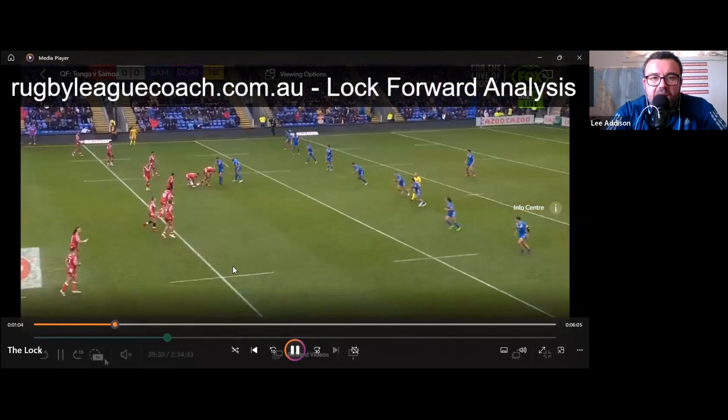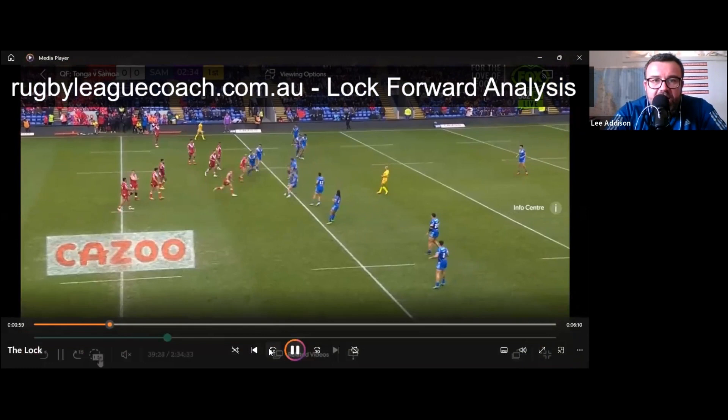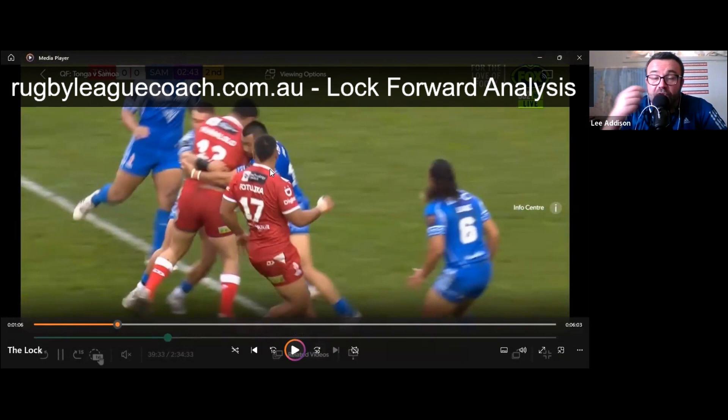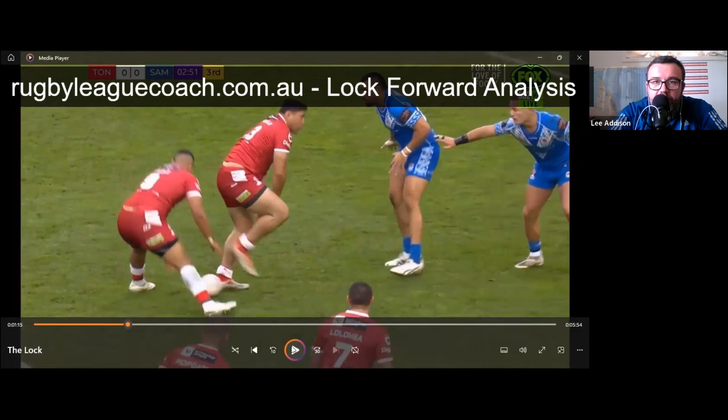Here's Taumololo on his ball carry. Good width from the lock — I like that. What I am worried about is how open his body was going into the collision. I don't think there was any chance of him tipping the ball on because I think he caught it close to his stomach. If his hands had been up he could have kept those blue defenders away from him a little bit longer to get some go-forward. He gets some great leg drive but should have maybe crashed down to play the ball sooner — instead he gets put back to where he was. His play-the-ball positioning is still really good.